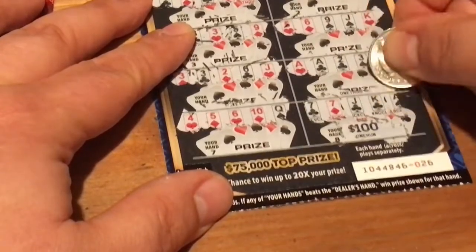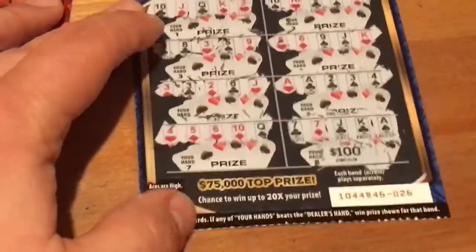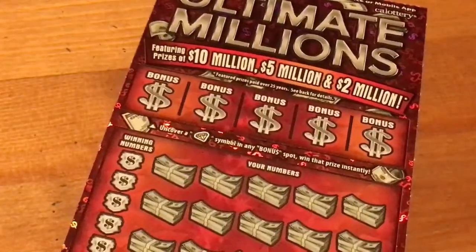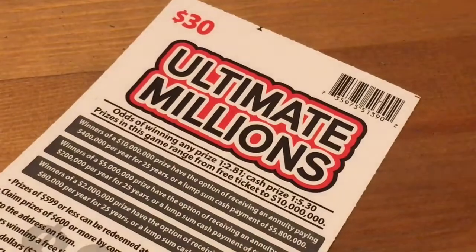Two sevens. Well, we tried on poker but did not win on our Poker Knight ticket. Hopefully the Ultimate Millions comes through. I've played a bunch of these — I'm sure you know how they work by now. Odds are one in 2.81 and one in 5.30.